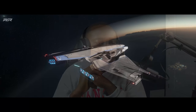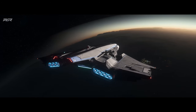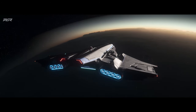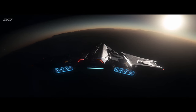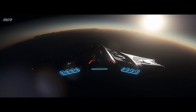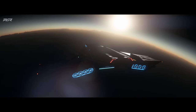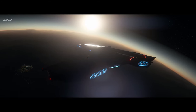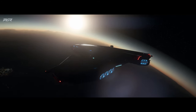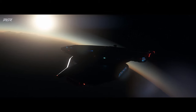For the RSI Zeus, the SCM speed will be 200. The Clipper variant will have a nav speed of 1000 and the ES will have a nav speed of 1050. The Star Lancer is also an interesting one — it's going to have an SCM speed of 115 and a navigation speed of 950. It's going to be a bit slow, probably comparable in size to the Constellation or Corsair.